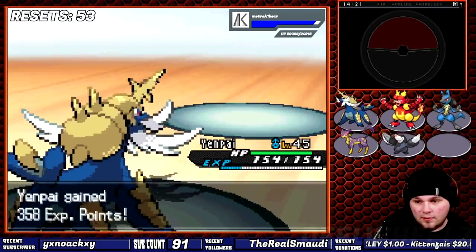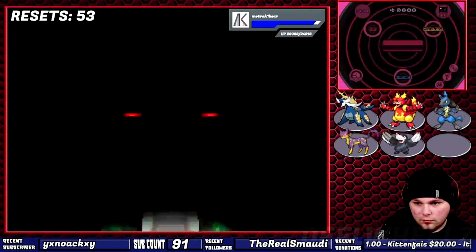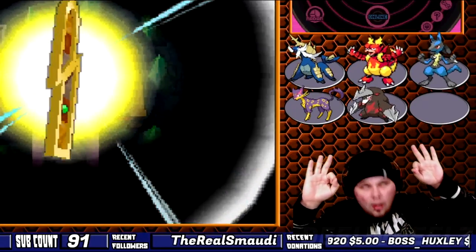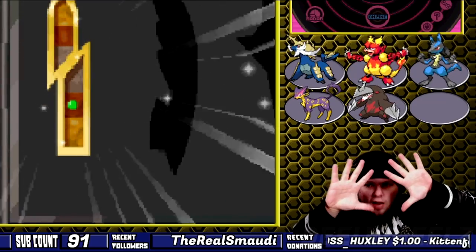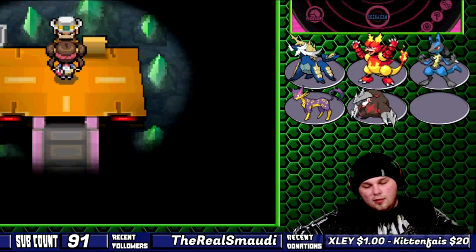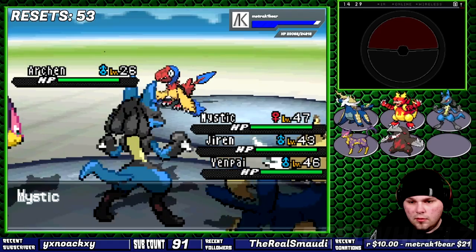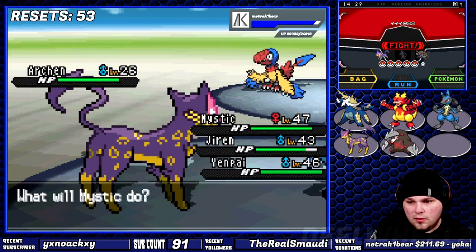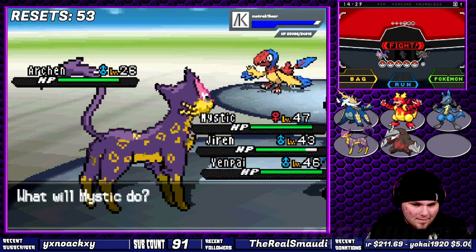This gym is a ground type gym, so I pay half attention and let Samurott sweep the entire thing with Water Pulse and the occasional Aqua Jet. I get that sweet checkpoint. I hardly cover why I have to reset, but one reset here was just upsetting — it came from Heartbreaker Charles, so at least the name checks out.